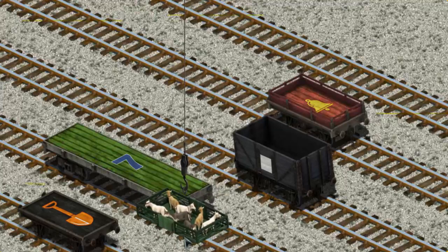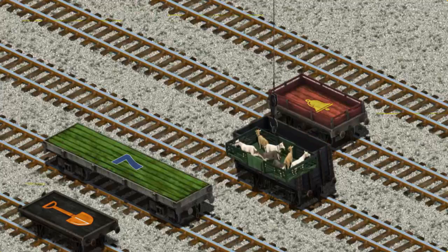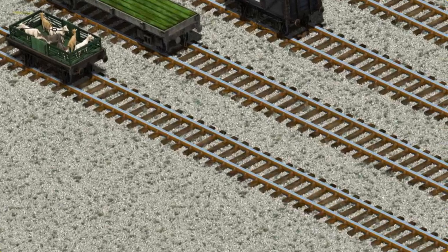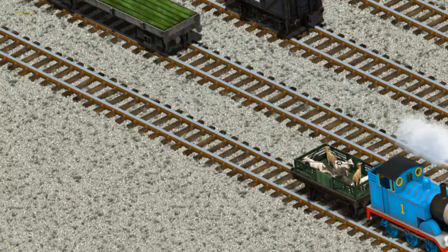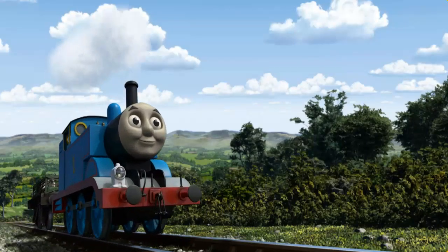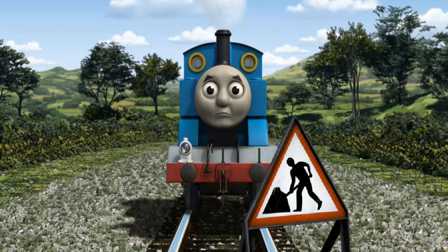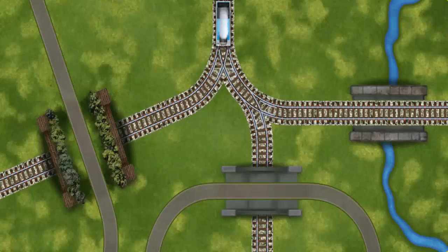Oops! Help Cranky find the black flatbed with the picture of an orange shovel. Pick another one. Show Cranky where the black flatbed with the picture of an orange shovel is. You found it! Thomas pumped his pistons and puffed out of the docks. Suddenly, Thomas had to stop. Because of track repairs, he needed to go a different way. Find the track that goes over the bridge.